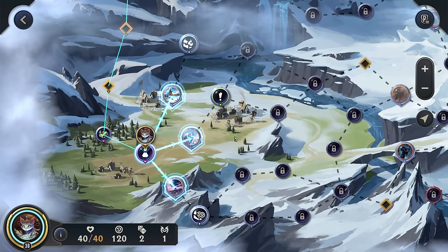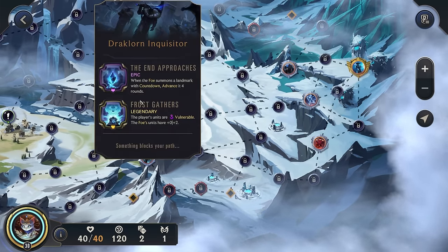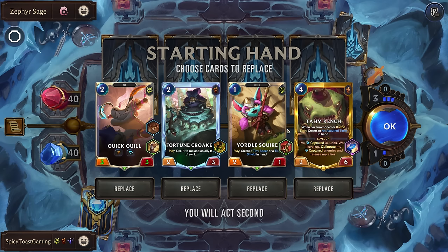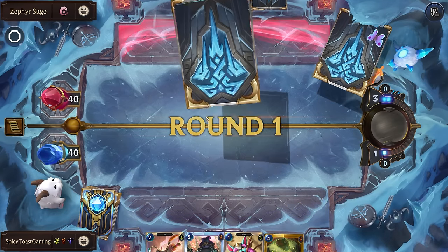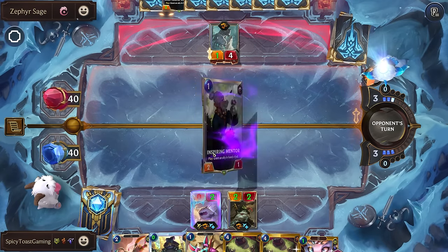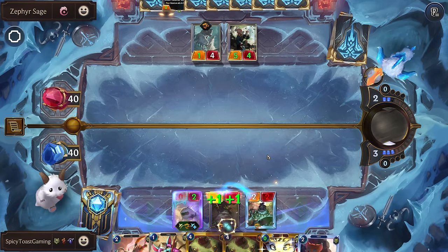Alright, let's see. We have a Spell Chest. Monastery. Lissandra has Frost Gathers, It That Stares, She Who Wanders. I think I want to go for the Inquisitor, so I'll go down here for the Sage and Secrets Hidden by Frost. This is all right actually.